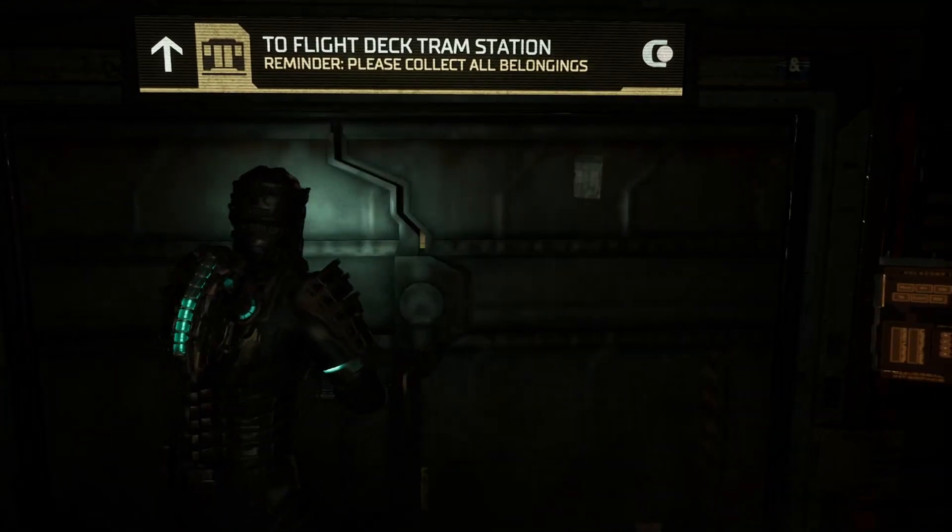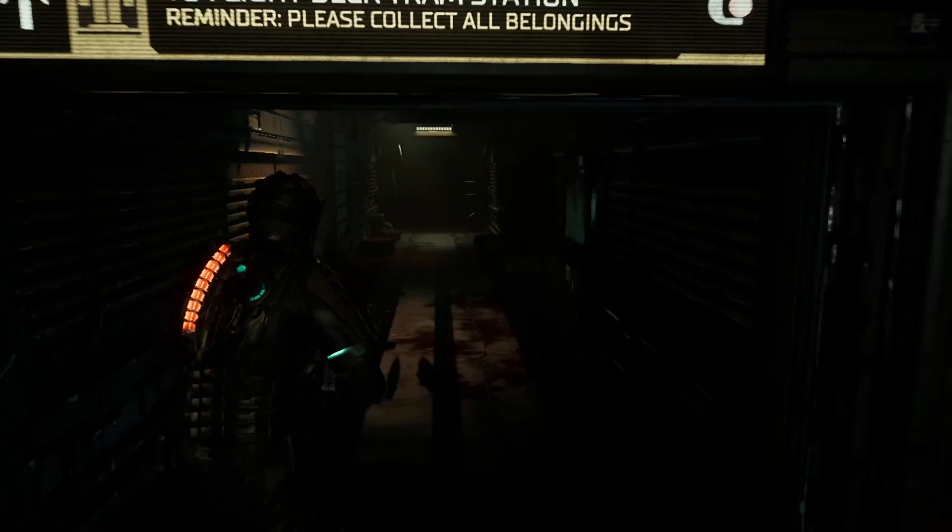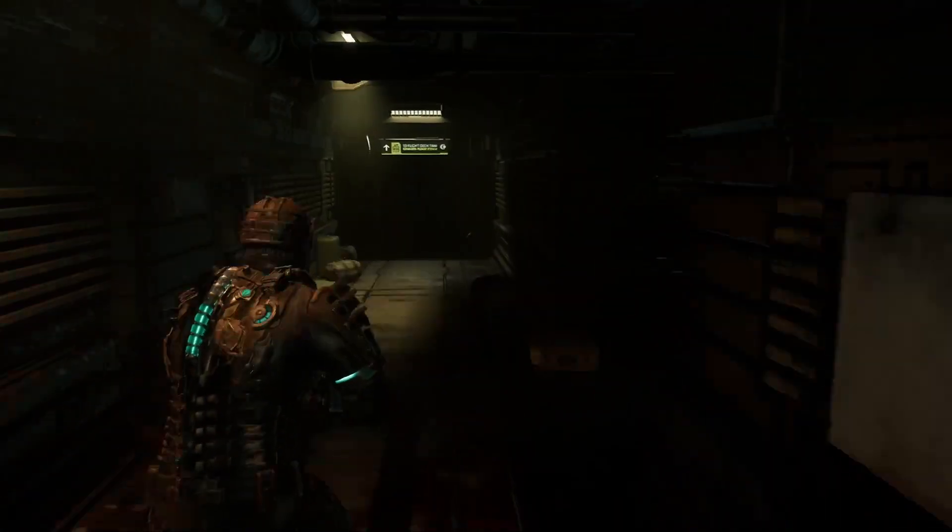After spending countless hours — I think about eight — we finally got to the idea, after staring at Isaac's back: can I build a real Dead Space jacket?